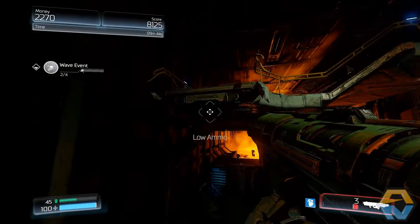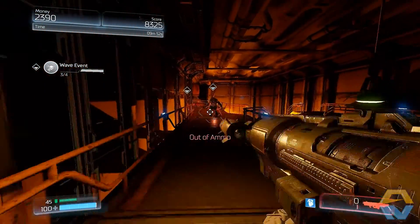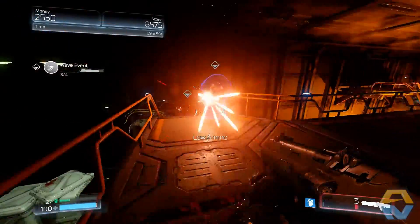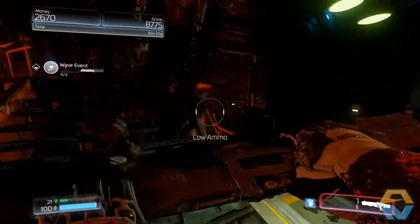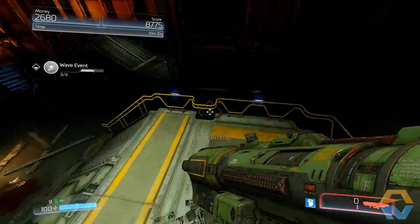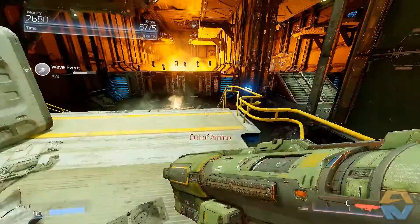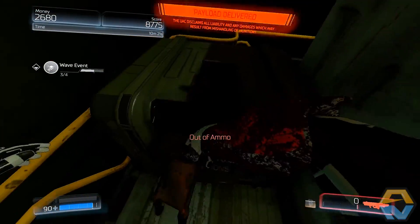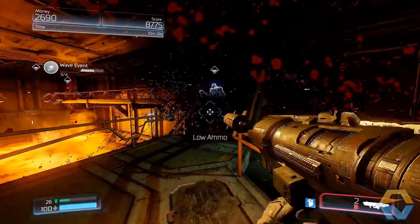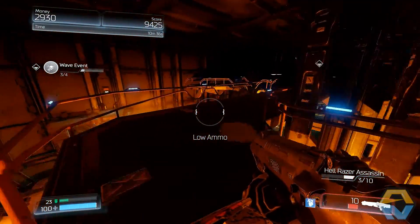Let's jump up here. More enemies spawning in — are you serious? He's dead. We're out of ammo! Any ammo? Press F — we got ammo. Let's jump back up here. Let's take this guy out. Is that all of them? There's still this guy here — take him down, lovely.